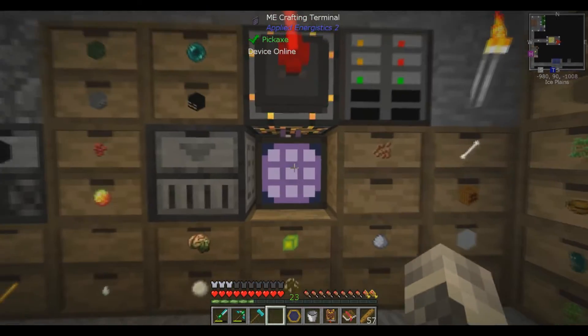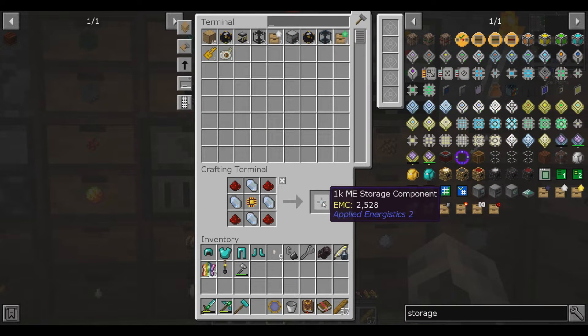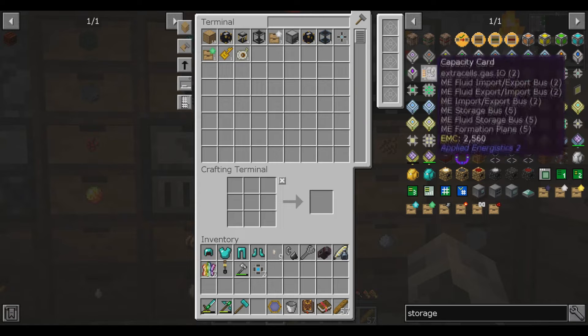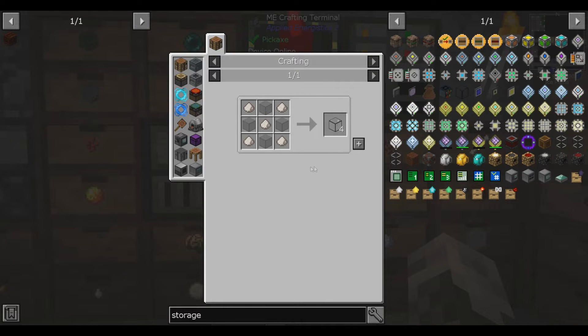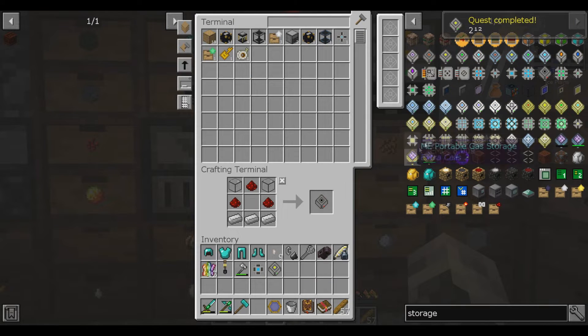Alright, well, I think we should probably get a little more storage set up in this thing, because we're starting to peak storage in our system. So let's see how much we have. I can make a good amount. I'll probably make two of these — two 4Ks. That should be enough, just some simple... except for the quartz glass. How's our quartz situation going? Which one?